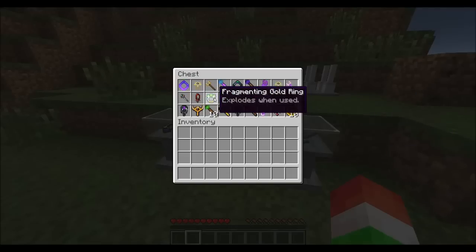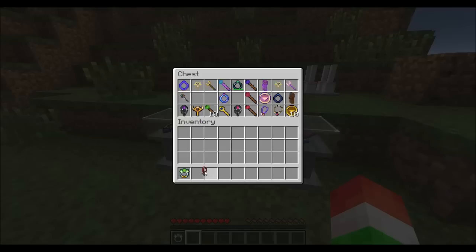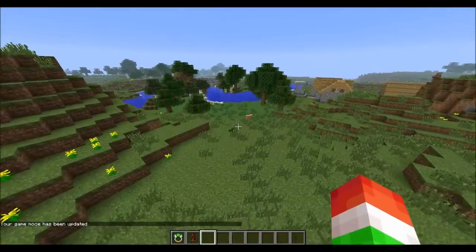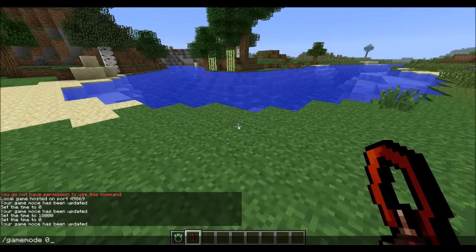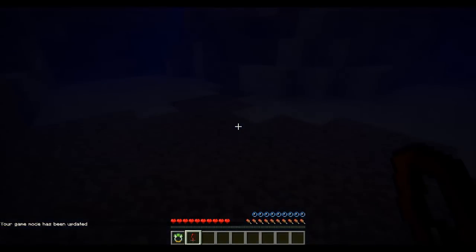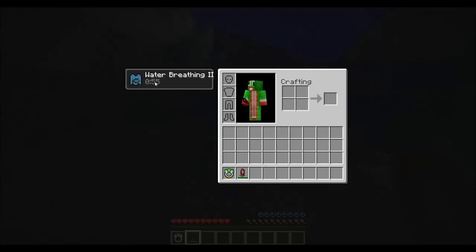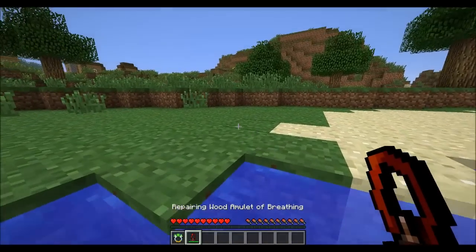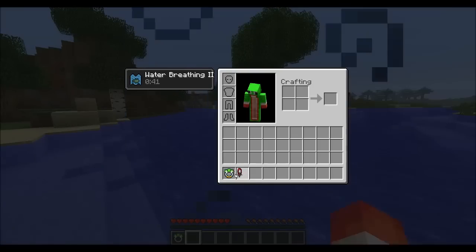Let's take a look at the water breathing one. We have some water here, so let's switch to game mode zero. This ring says 'water breathing when used for 60 seconds,' so let's jump underwater and right-click it. Now we have the Water Breathing II effect for 60 seconds. For some of these effects to work you have to right-click them. Even when I get out of the water I still have the effect, plus a speed boost and it slowly repairs itself.